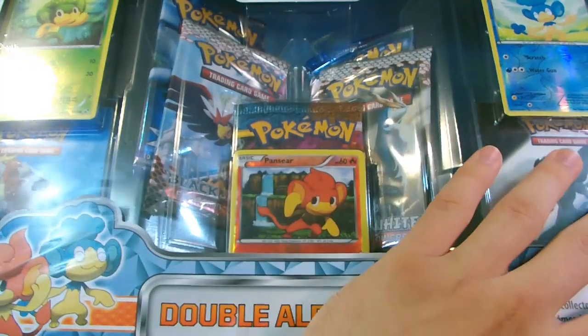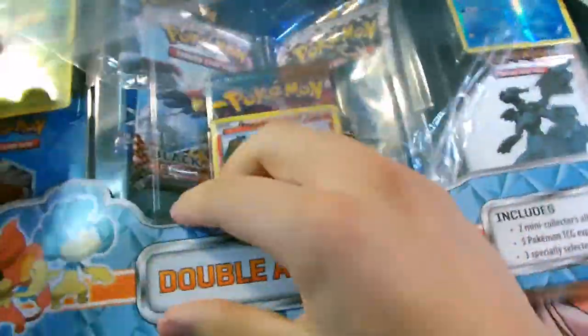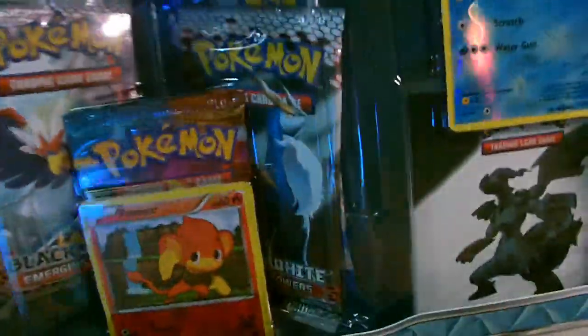Alright, let's pop this double album box open. So you get a reverse foil Pansage, Pansear, and Panpour with it, along with the two albums and four or five booster packs. Pretty sweet.